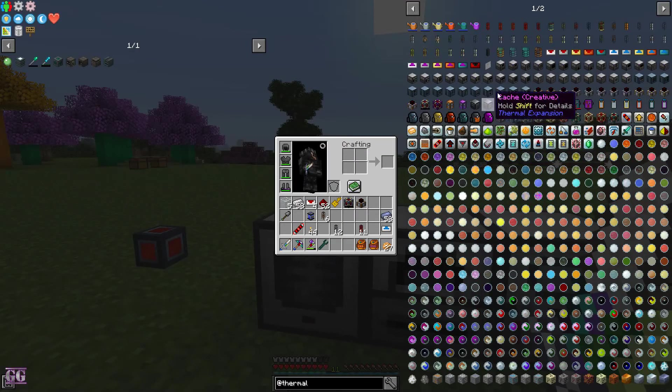Why I say it's quite early game is that most of the machines are easy to make. Copper you get early on, gold is a bit tough but a little mining gets it no problem, and then iron and tin are very easy to get. Glass is not even a factor.